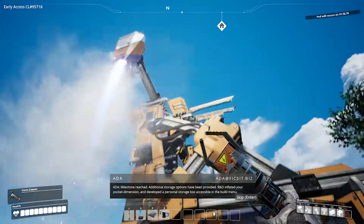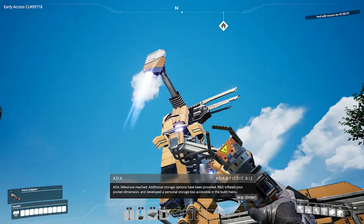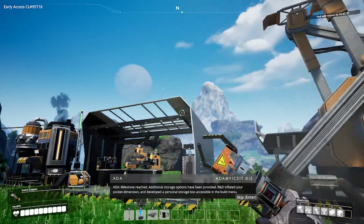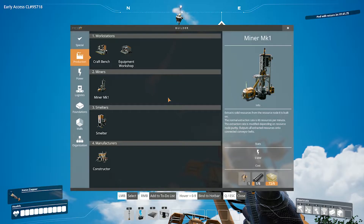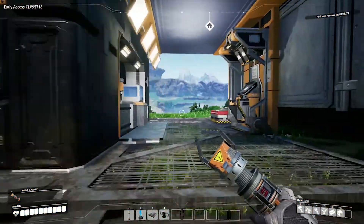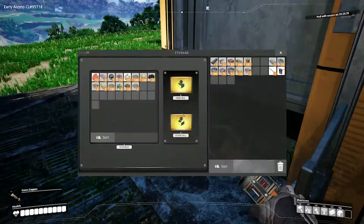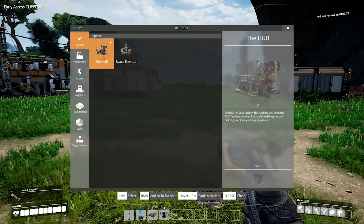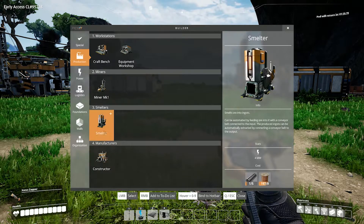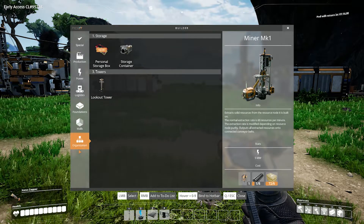Milestone unlocked! Milestone reached — additional storage options have been provided. R&D inflated your pocket dimension and developed a personal storage box accessible in the build menu. In the build menu — I'm not seeing it in there. This is the craft menu, right? Special, space elevator, hub, production, constructor, smelter, logistics, foundations, organization — oh there it is!